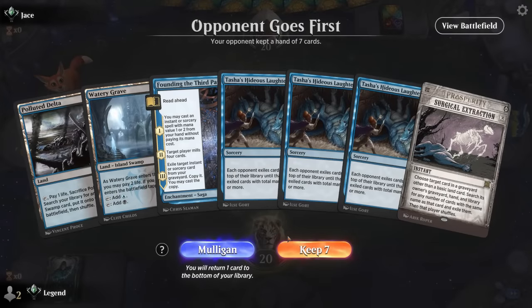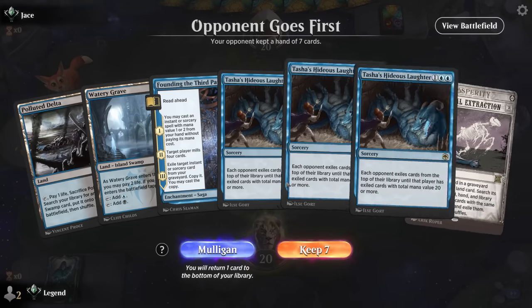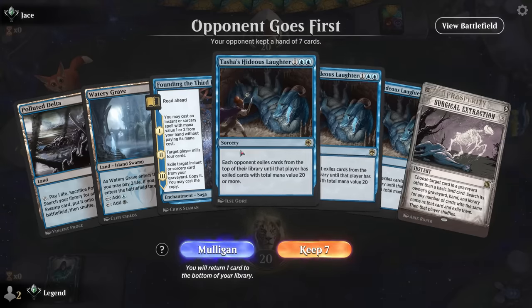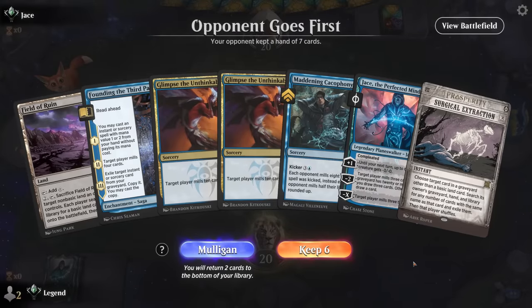We're on the draw and this hand is a little bit awkward — Hideous Laughter exiles instead of milling, so it doesn't help set up Extraction. Just using Founding maybe starting from chapter two feels kind of weak, we still need to hit our third land drop, and casting three Hideous Laughters is going to be pretty slow. I'll take my mulligan. That was not an improvement — single land being Field of Ruin — down to 5 we go.